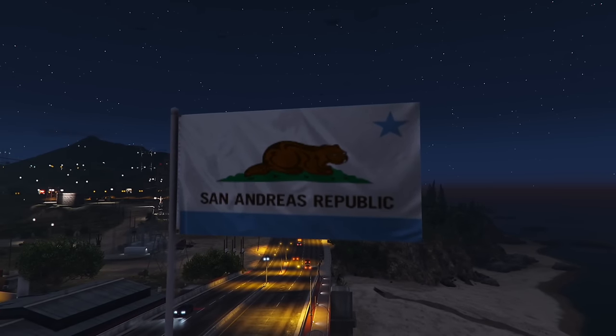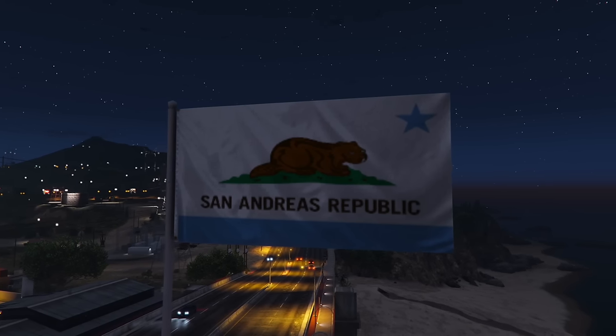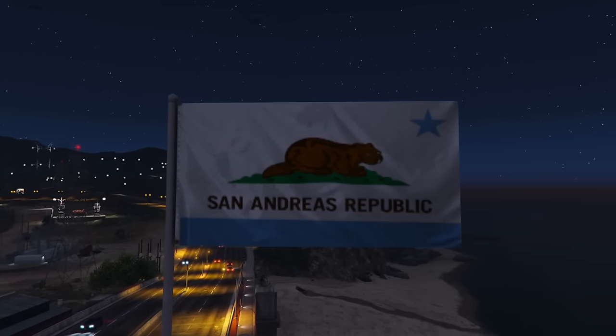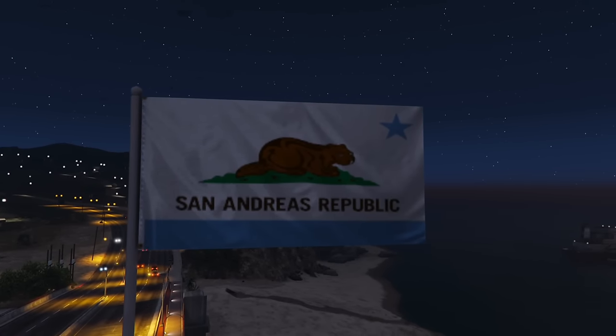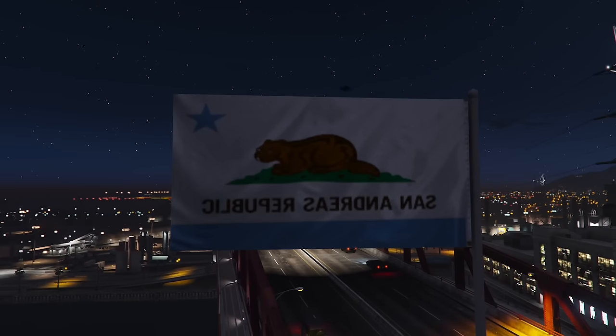The San Andreas Republic flag is obviously based on the California Republic flag. It replaces the California bear with what appears to be a beaver, and it also replaces the red elements of the flag with blue. I'm not too sure of the significance of both of these elements — maybe the blue indicates they're democratic — but I don't know why they chose a beaver. If you have an idea, let me know in the comments.